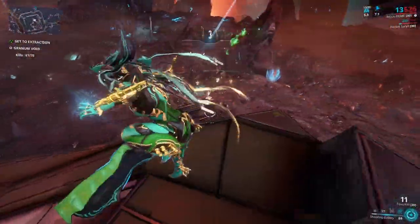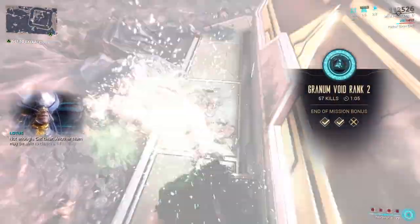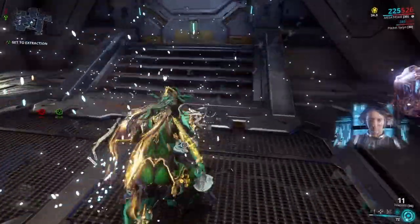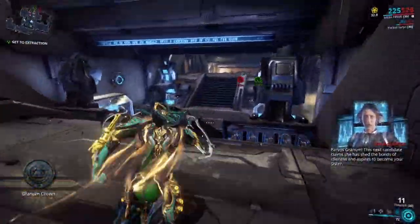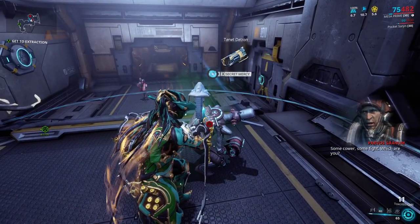Once you reach at least rank 1 and leave the Granium Void, a Sister's candidate spawns within the mission. Find the candidate and down them. You'll be able to see the weapon the Sister will eventually drop. If you want to proceed, mercy kill the candidate.